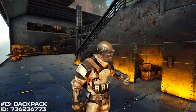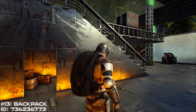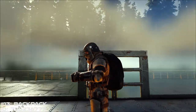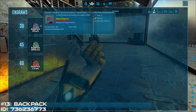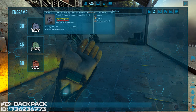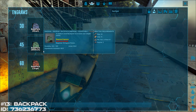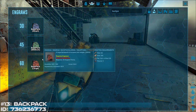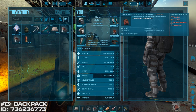At number 13 we have the Backpack mod. As you may have guessed, this mod will allow you to carry more stuff in your inventory. There are 3 different backpack sizes, all of which you unlock at different levels. The small backpack is unlocked at level 30, medium is unlocked at level 45, and the large backpack can be unlocked at level 60. Once you have a backpack crafted, you simply equip it to your offhand slot, and then you can carry more stuff.